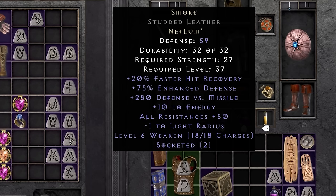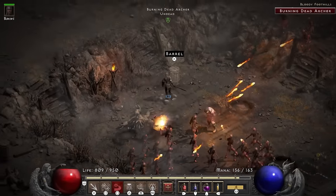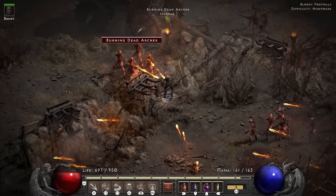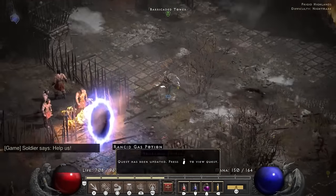I get a Nef rune and combine it with the Lum rune to make a Smoke. Seriously — Hsaru's Boots, Smoke, Peasant's Crown. This character has turned out stacked. I feel invincible at this point. So of course, Act 5 starts off by telling me to eat shit as the burning archers kick my teeth in with their arrows, quickly flushing my pride away seconds after I told myself I did good.